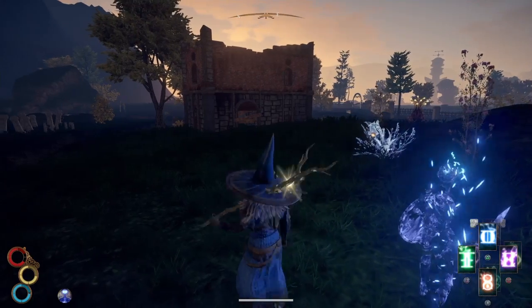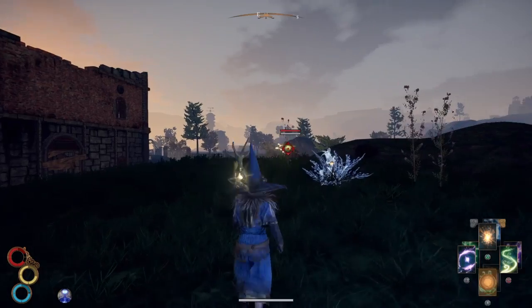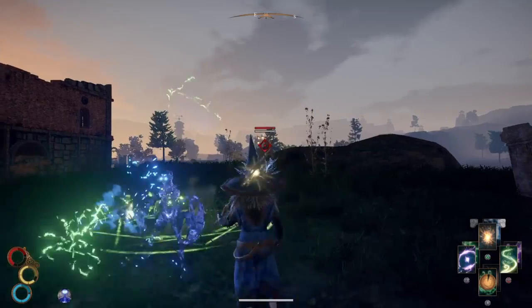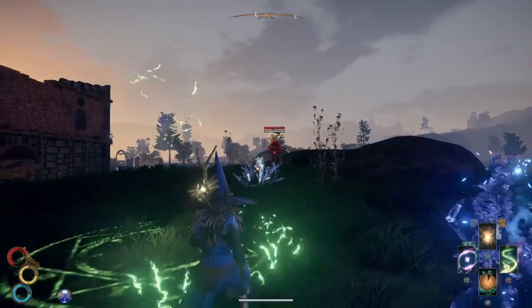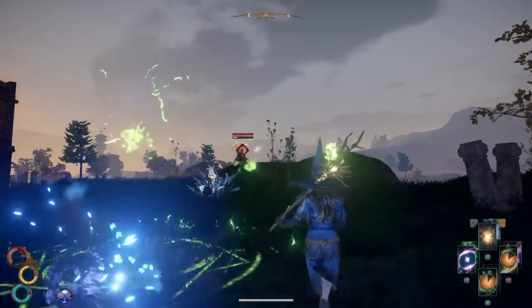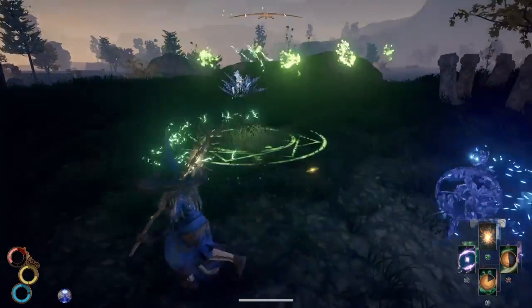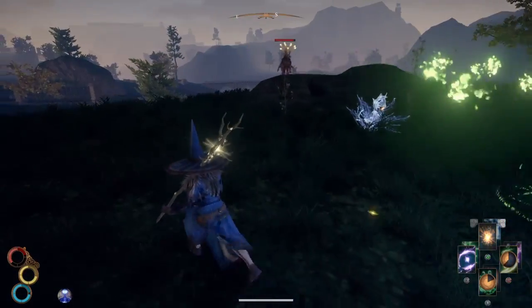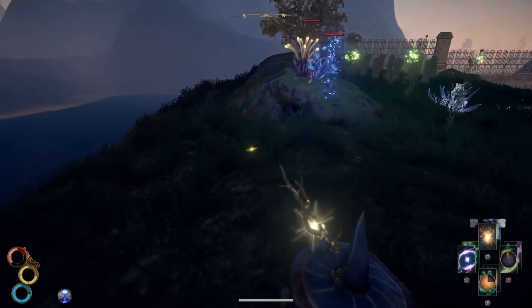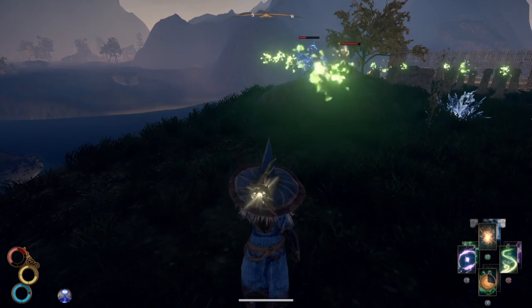Here's an enemy deciding to come along and say hello — and I used the wrong skill. That one didn't do a lot because he's poisoned, and for some strange reason my guy doesn't want to attack him. There we go, now he's attacking — he's not going to last very long against that poison.